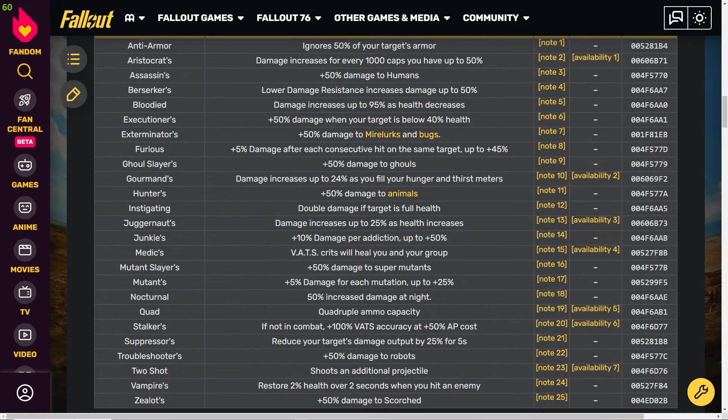Let's talk one-star legendary roles — first weapons, then armor. These are my personal opinions, and everyone has their own. The first one is Anti-Armor, one of the best perks to have on a weapon. It really helps against any creature with armor, for example super mutants. For the Earl world boss fight, it's almost mandatory that everyone has an anti-armor weapon.